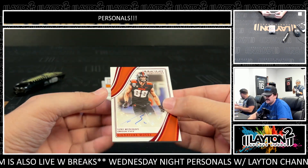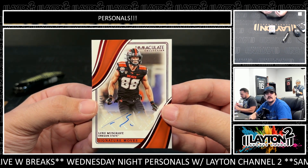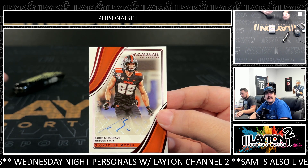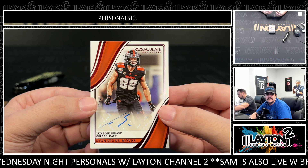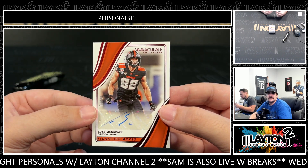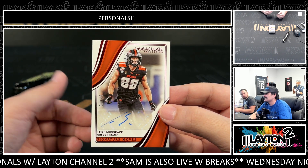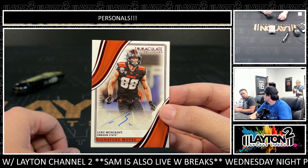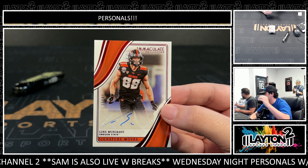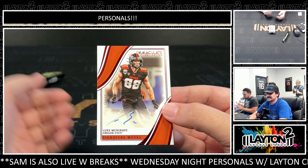First auto is a signature moves auto to 49 — that one is Luke Musgrave for the Packers. He's the Packers tight end now. He got hit pretty hard on Sunday. The guy who hit him got a two-game suspension. The guy launched him — hit him up in the head. Musgrave was falling backwards and the guy was right up in his head.